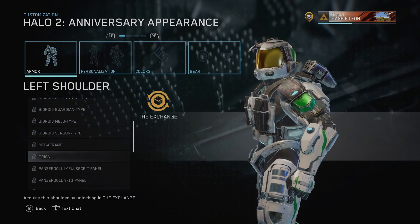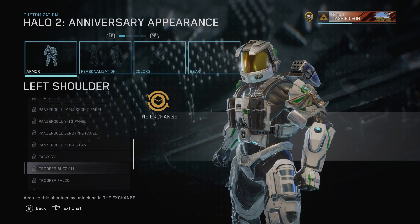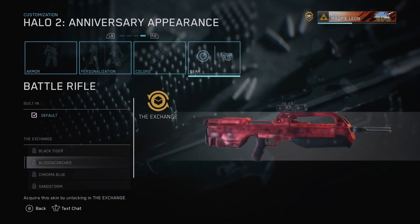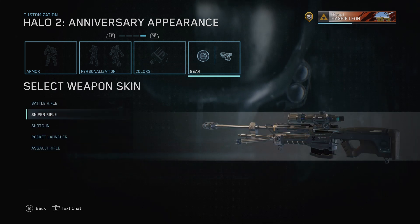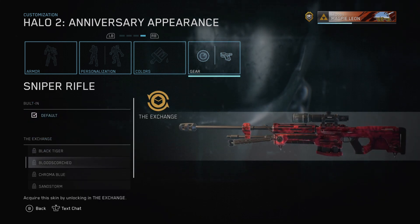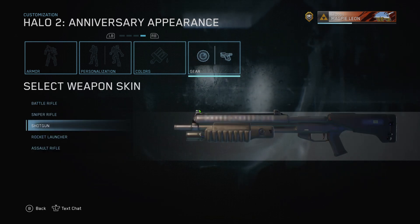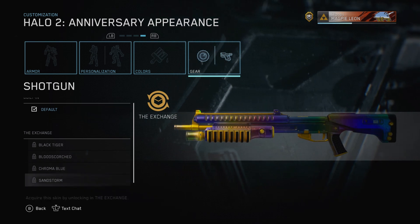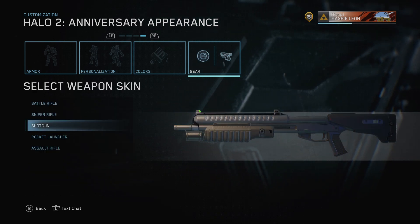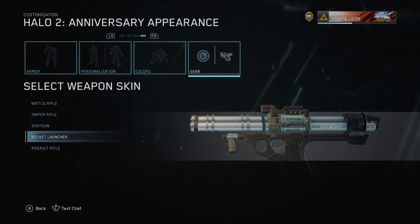But those aren't the only new cosmetics available in Halo 2 Anniversary, because we now have weapon skins. For five of the weapons, we have four different skins: the Black Tiger, Blood Scorched, Chroma Blue, and Sandstorm. My personal favourite out of these is probably Black Tiger — it's the most basic, funnily enough, but I just think it looks the best. None of them are bad though; they're all pretty cool and I can definitely see players using them. You can get skins for the Battle Rifle, the Sniper Rifle, the Shotgun, the Rocket Launcher, and the Assault Rifle.